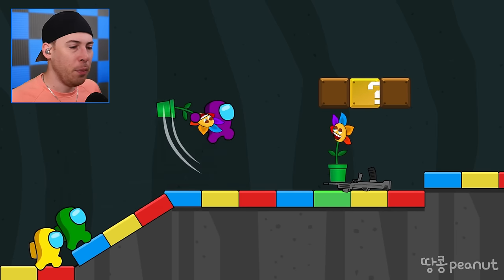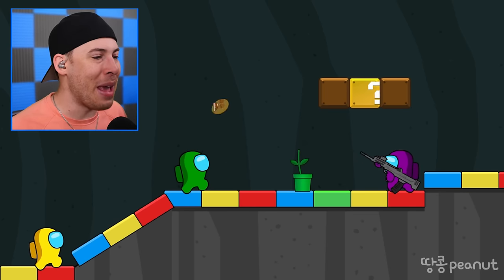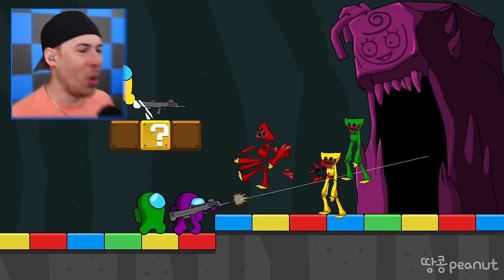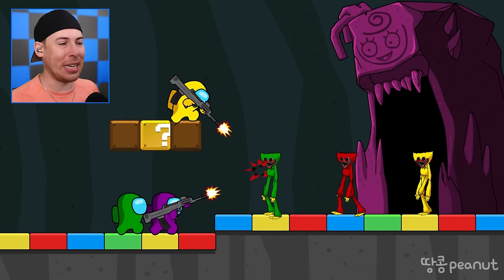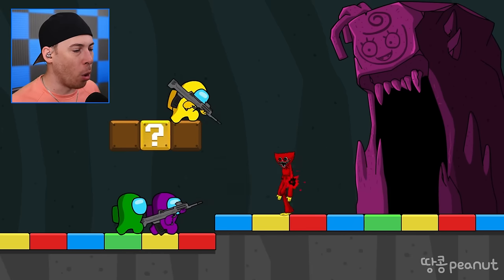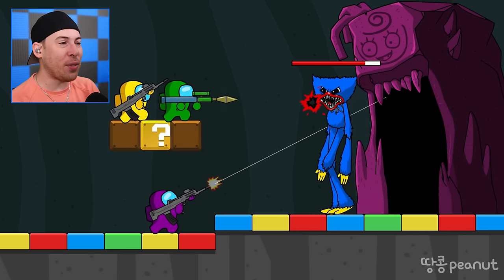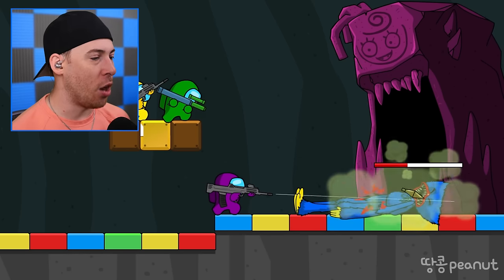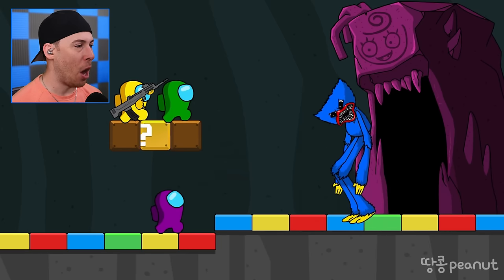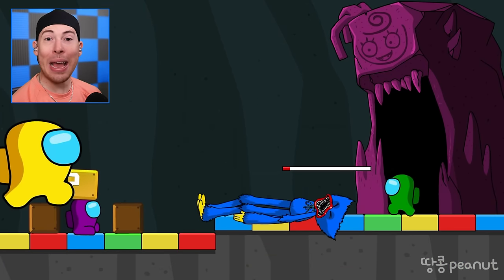Only three crewmates left — purple, green, and yellow. We all need to work together to take out the plants and make it to the end of this level. We need reinforcements fast — open up the mystery box and get something good because they just keep coming. I thought he got eliminated but he didn't — we left him alive. What — Mommy Long Legs just helped Huggy Wuggy survive! We need to deal with this.